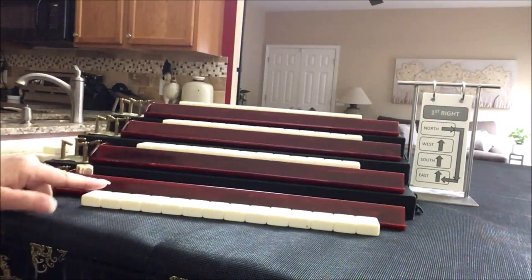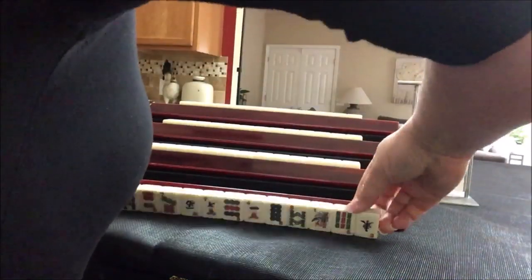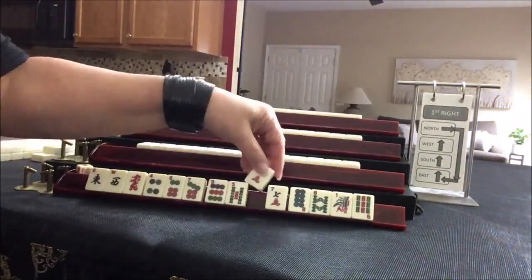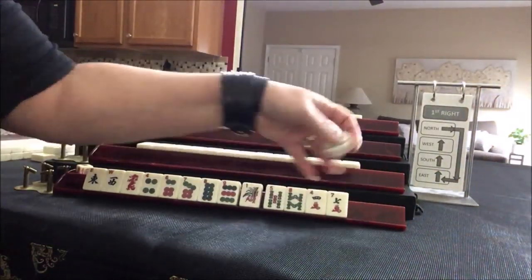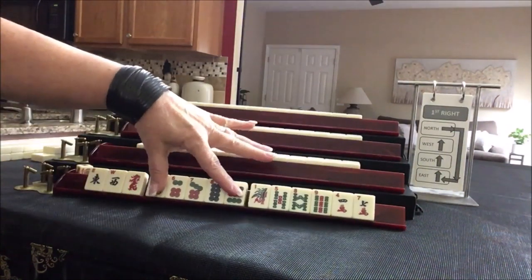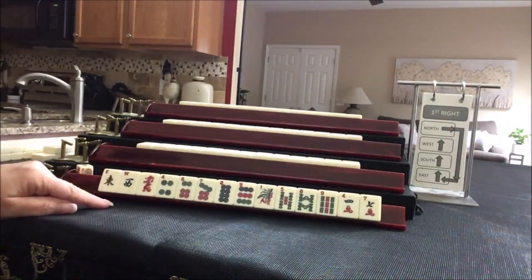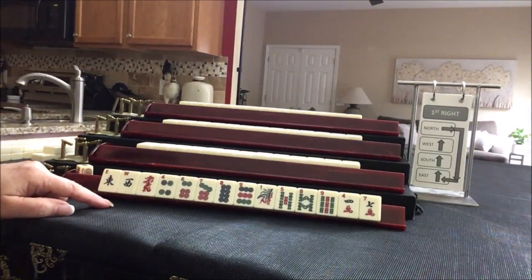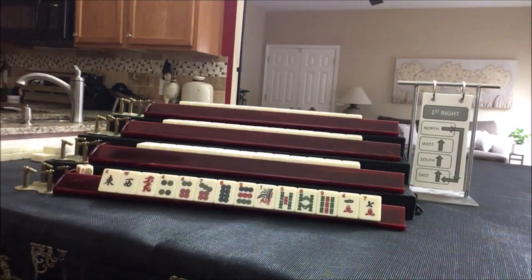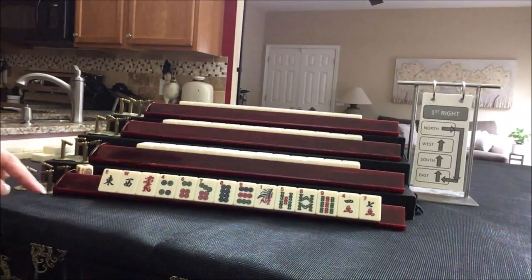Everybody has their tiles. Let's see what we can do for player one, also known as East. We have East, West, Dragon, five dots, four bams, two cracks — all singles. If this were your hand, what would you do? And what would be your first pass?